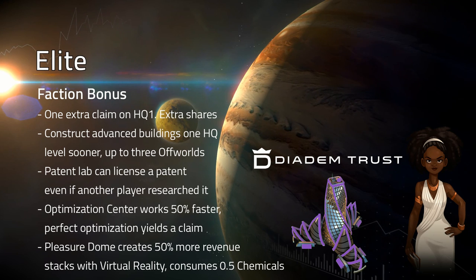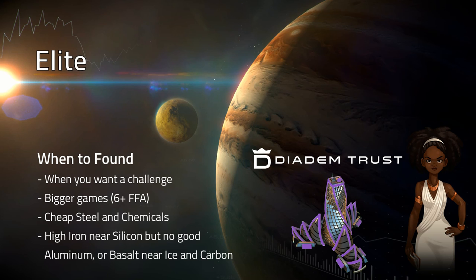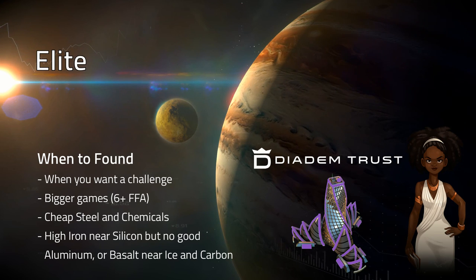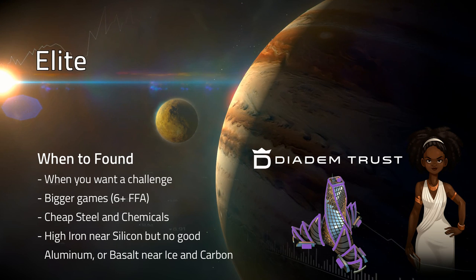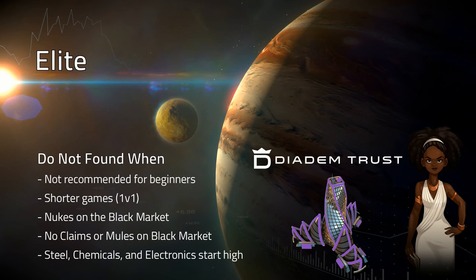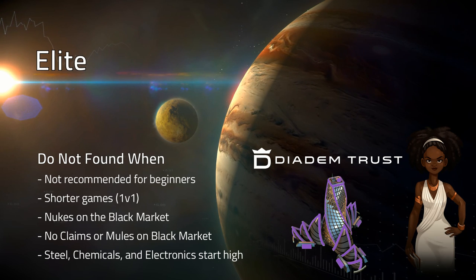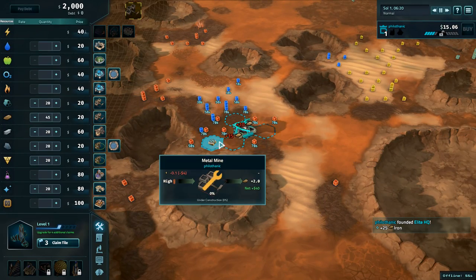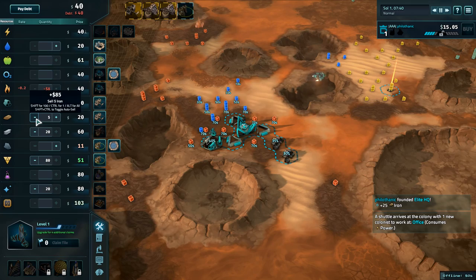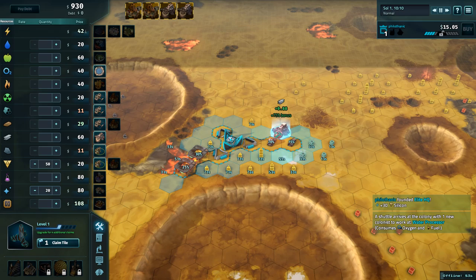The Elite Pleasure Dome creates 50% more revenue, which stacks with virtual reality, but consumes 0.5 chemicals per second. Found Elite when you want a challenge, in bigger games of six or more players, when there's cheap steel and chemicals, and where there's high iron near silicon but no good aluminum, or on Io basalt near ice and carbon. Elites are not recommended for beginners. Do not found in shorter games such as a 1v1, when there are nukes on the black market, when there are no claims or mules on the black market, or when steel, chemicals, and electronics start high. On Mars or Ceres, found Elite near iron, water, and silicon. Build one iron mine, two steel mills, and one silicon quarry. Purchase up to 80 silicon. On Io, found Elite near basalt and ice. Build two basalt platforms and three steel mills. Purchase up to 80 silicon.